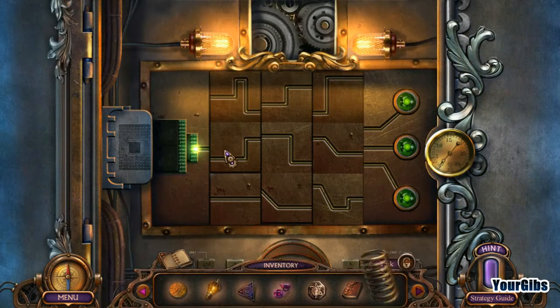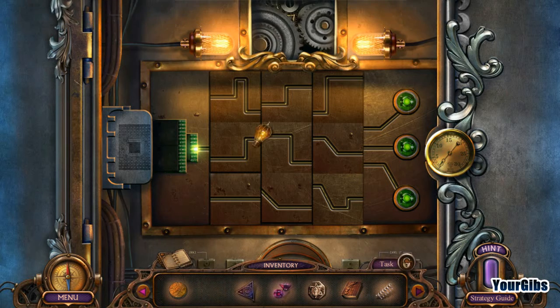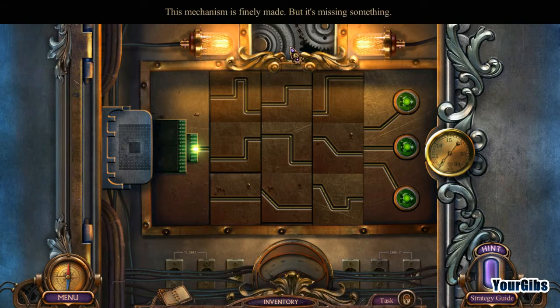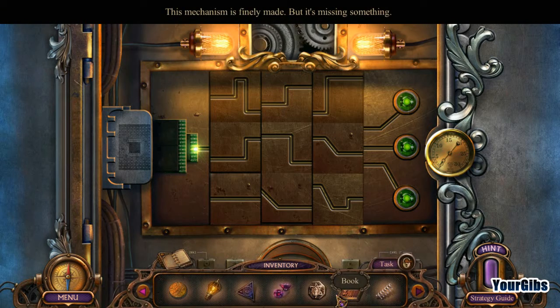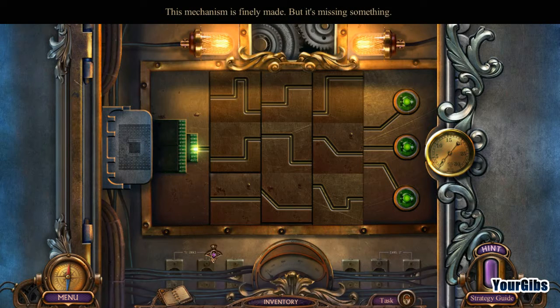I've got myself a spring. This mechanism is finally made, but it's missing something. What is it missing? A lightbulb? Nope. Don't think it's missing any of these. Maybe it's missing something here.